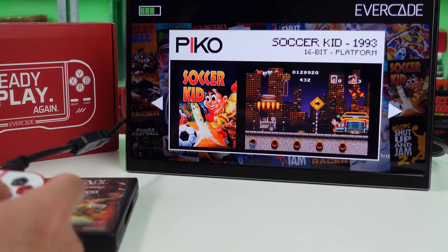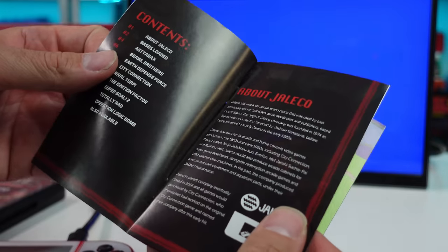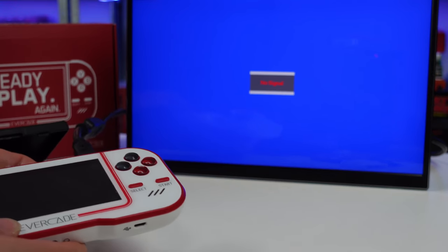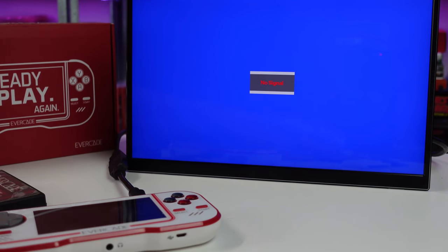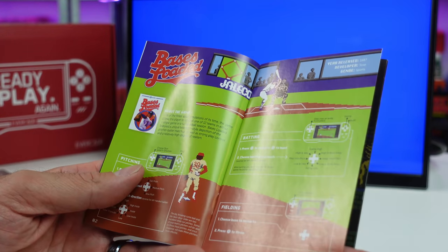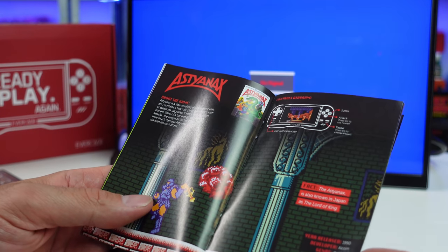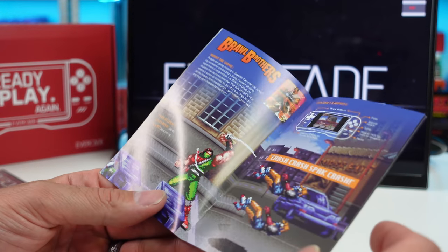Jaleco Collection — let me put the cart in and boot it up and then look at the manual real quick. Bases Loaded — love that game back in the day. There's some cool stuff on here.